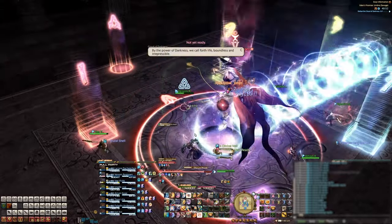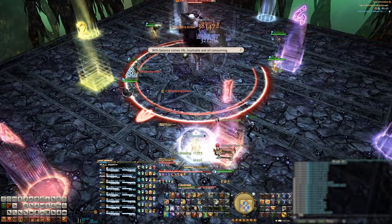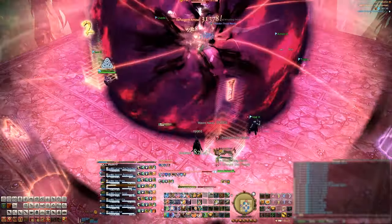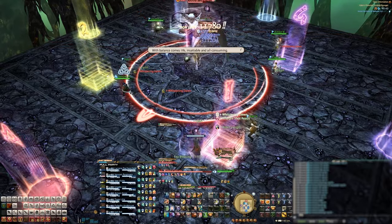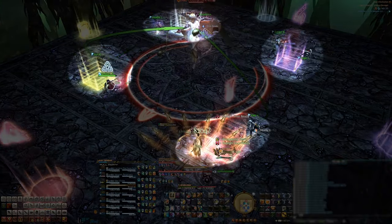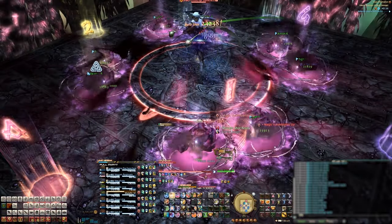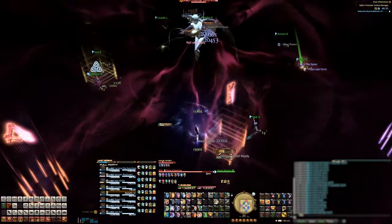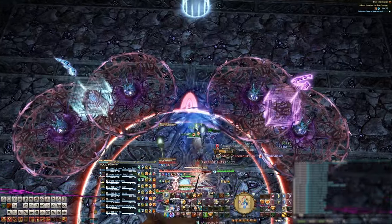She'll then cast Obscure Woods and the stage will change. Soon after, she'll cast Flood of Obscurity. During the cast, you'll want to stand on the corners of your markers with your partners. Make sure you hit your Anti-Knockback ability so you don't get pushed back out of position. An egg will drop on everyone, so place your eggs correctly as their briar patches will remain up for the rest of this phase.